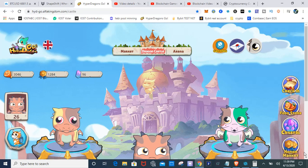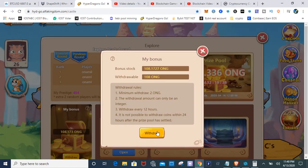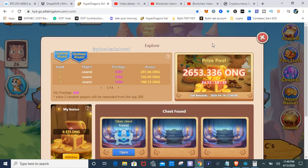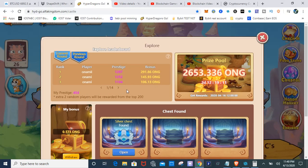Another income source is the Explore Leaderboard, which pays out ONG once a week. As you can see, I already have 108 ONG ready to withdraw from this platform. I'll go ahead and withdraw it right now — it's going to go to my wallet. And there it is, it just showed up. I now have 187 ONG total — the 108 added to what I already had.